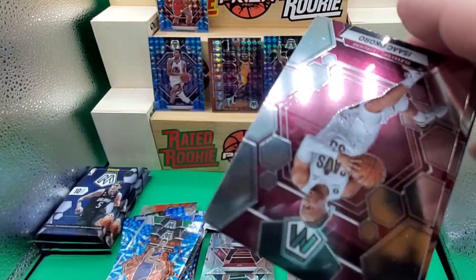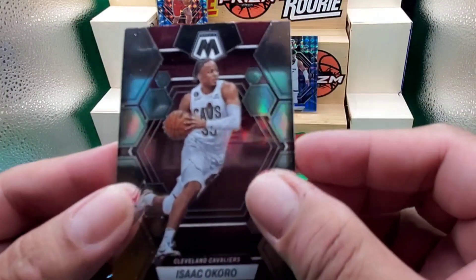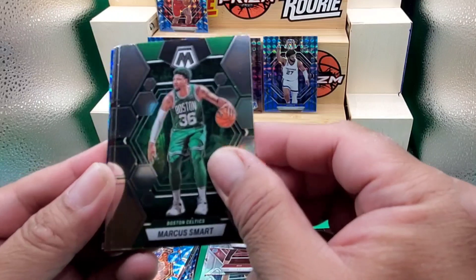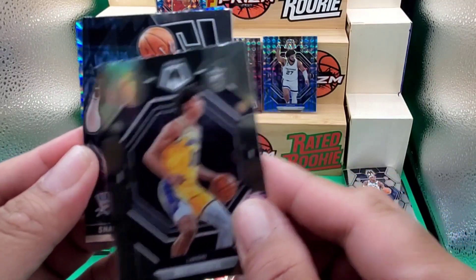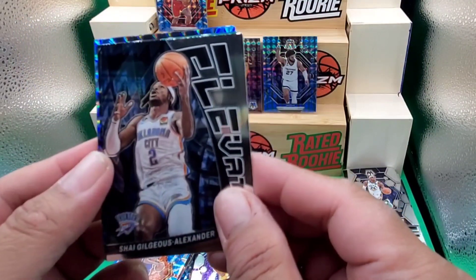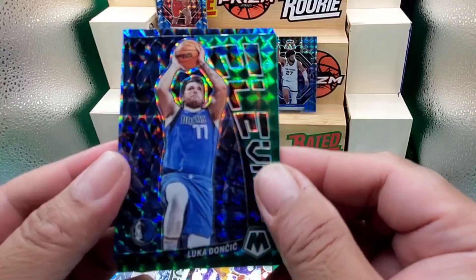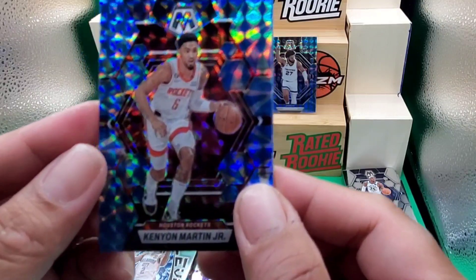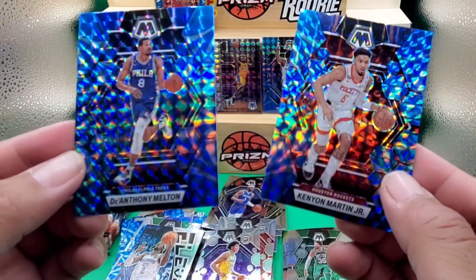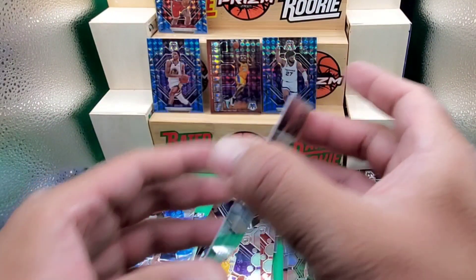Give me some nice rookie please — some Chet Holmgren! What is that? Isaac Okoro, Michael Porter Jr., Dillon Brooks, Marcus Smart, Jordan Goodwin on the rookie, Max Christie on the rookie — and what is this Elevate of Shea? And another Elevate — wow, nice — Luka Doncic Elevate! And we have a Kenyon Martin on the Reactive Blue — is this a rookie card? The Anthony Melton — we are going to sleeve the Luka Doncic.